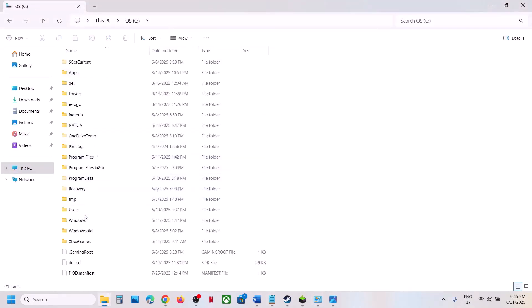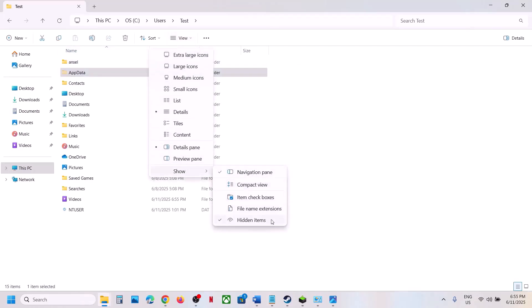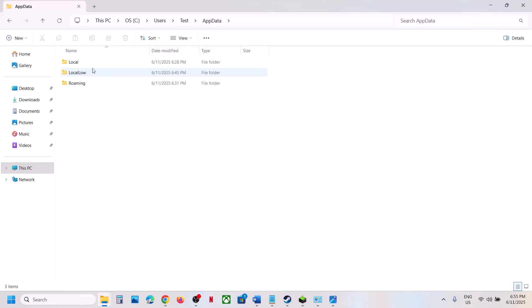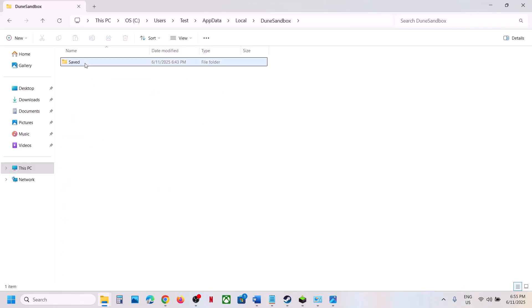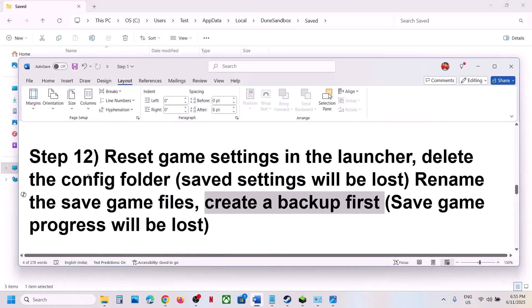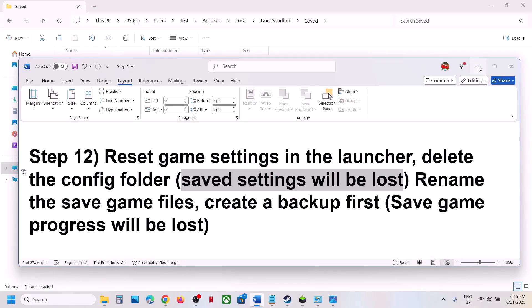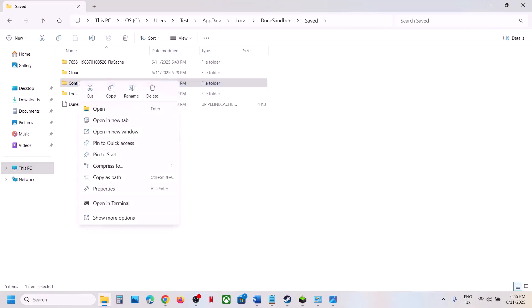Open AppData — if you don't see it, click View, select Show, and check Hidden Items. Open the AppData folder, then the Local folder. You will see the Dune Sandbox folder — open it, open the Save folder, and delete the Config folder. All saved settings will be lost, so create a backup by copying it to the desktop first.